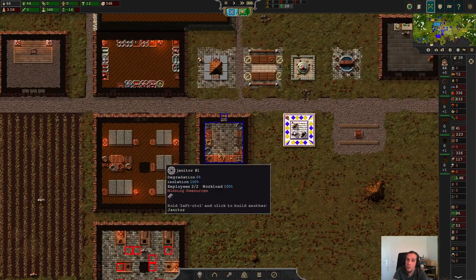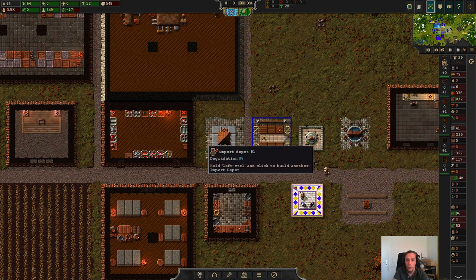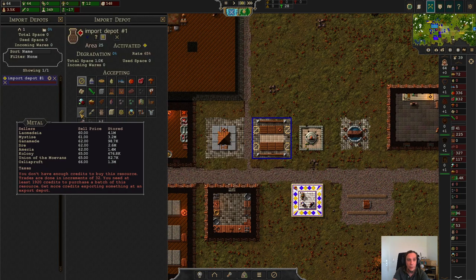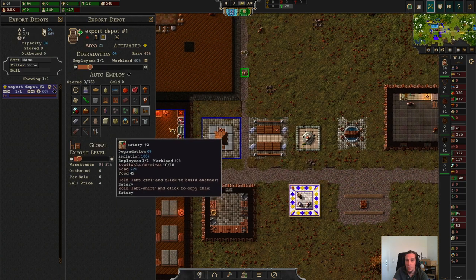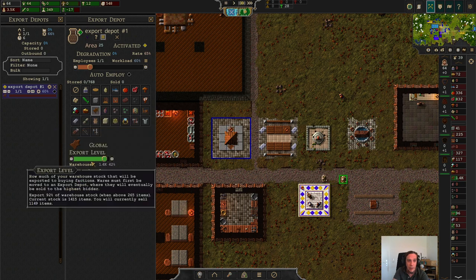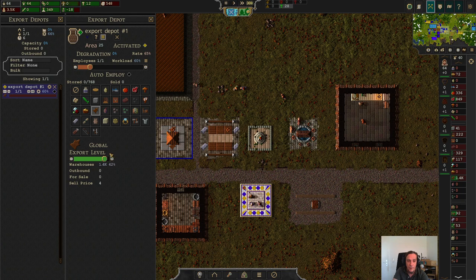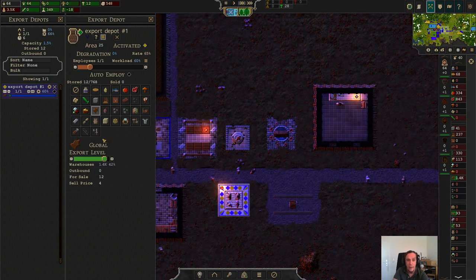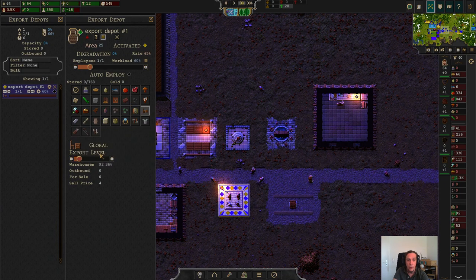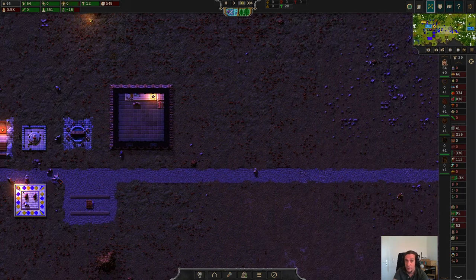We're 17 metal short, so we are in desperate need of creating our own metal. We need to import metal again. Sadly my money is rather low — I was hoping not to need to export leather again. But it's a cool thing: the game saved the configurations I had on the leather, and it knows that for furniture I want a different setting. I don't know many games that are this smart.